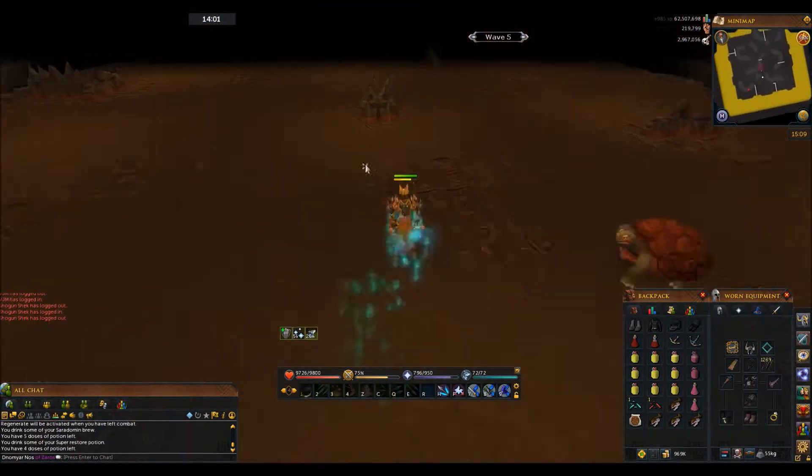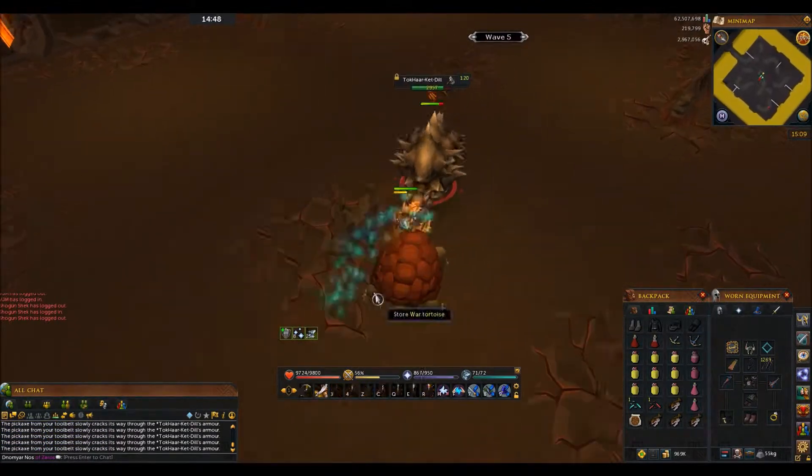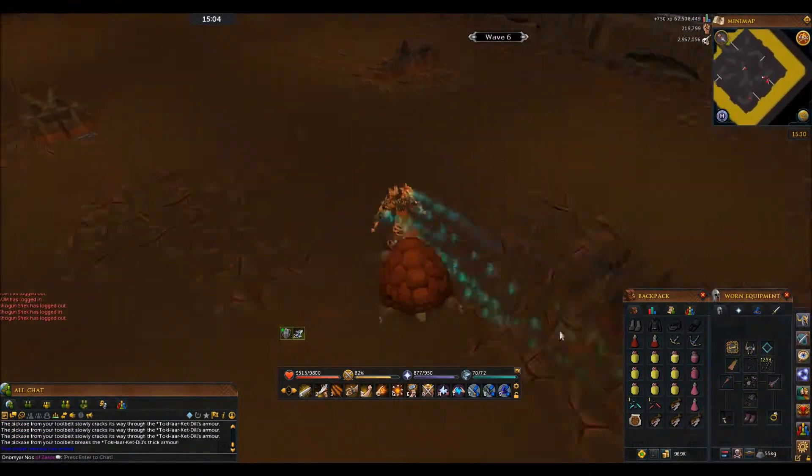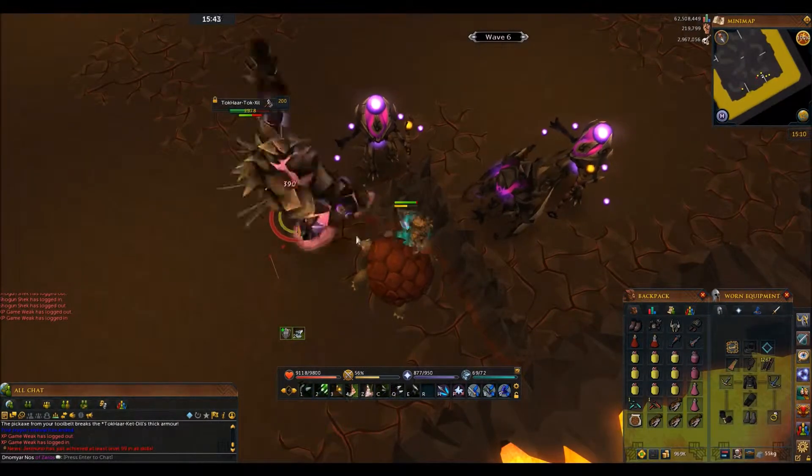At the end of this wave you're going to have to fight a Ket-Dill. Basically you just run back and forth and hit them with your pickaxe — you have to break their skin off and then you can kill them. The pickaxe on your tool belt will suffice.